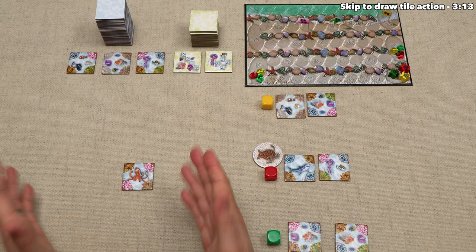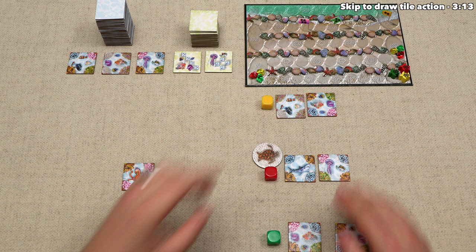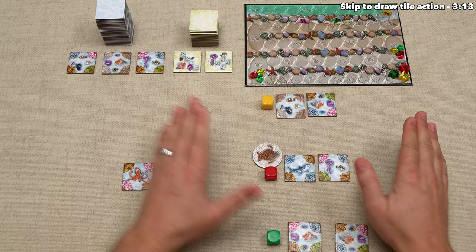For today's tutorial, we are going to play as the red player, and we have the starting player token, which means we take the first turn. On each player's turn, they can take up to three actions, although the first player gets a bonus action of four. So we will take four actions, and then for the rest of the game, every player will take three on their turn. For each action, we can either draw a tile into our hand or play a tile from our hand down onto the table.